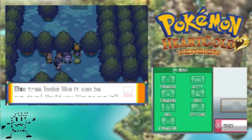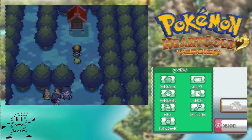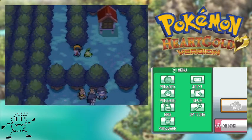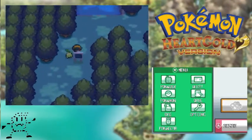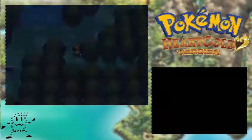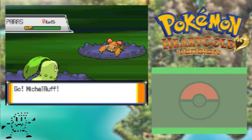This is actually part of an event that was downloadable in the original game and they sort of brought it back in the remake. I think they brought it back for a different event. It used to be a mobile transfer event in Japan that could give you the GS Ball, and when you had the GS Ball and went to the shrine here in Ilex Forest, you would get access to a Celebi. Very cool. I forgot what level the Celebi was at though.